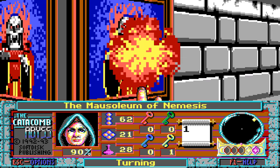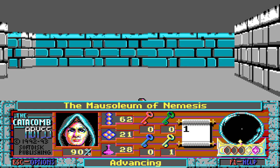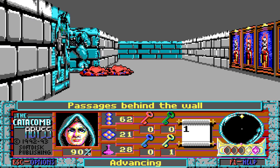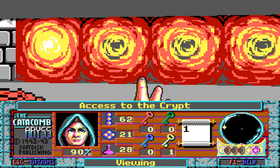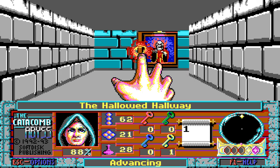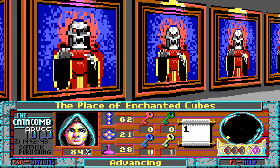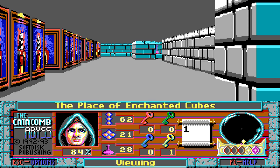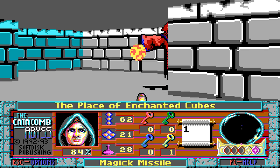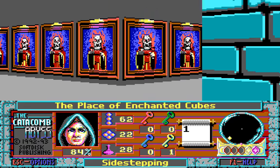That is not an area that blows up — I thought it was worth checking. I think we're pretty much done exploring this area. There's this whole area over here — the back area. Passage behind a wall! I think this is an area we need to explore, because there might in fact be a gem here. The Place of Enchanted Cubes! I'll just call it now — all of those cubes are going to have enemies in them. Absolutely all of them. Well, there's a treasure chest and nothing else at all.